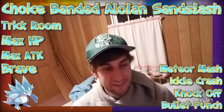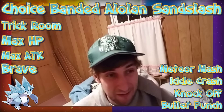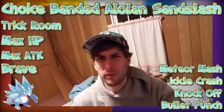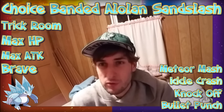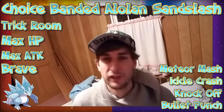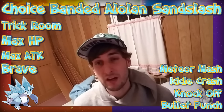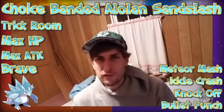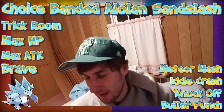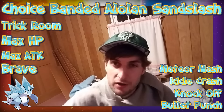Those four moves are really the best you're going to get with Sandslash. Running a Trick Room set, you can just spam Meteor Mash all day and get STAB on that. Knock Off provides utility since it's always nice to knock off opposing items. Bullet Punch gives priority and Icicle Crash provides a STAB Ice move with a potential flinch — there's a reason to prefer Icicle Crash over Ice Punch for raw power and flinch chance, though missing it in a crucial situation is never good. There's nothing else Alolan Sandslash really wants to do — it can't take hits due to fire and fighting weaknesses, can't outspeed anything, and with low HP can't be a good tank.